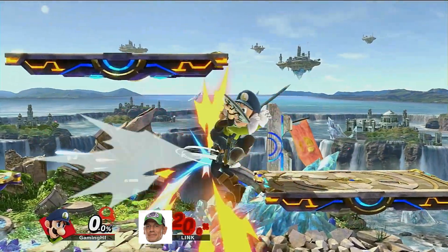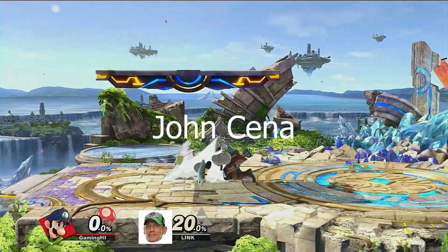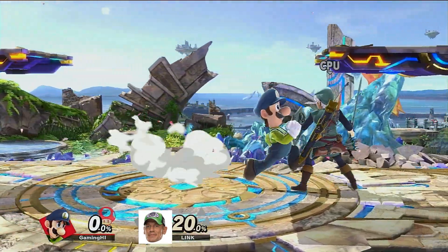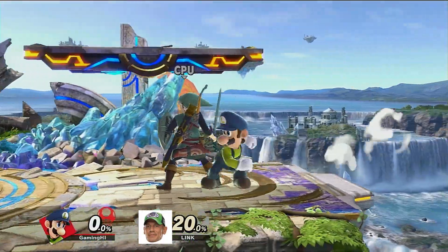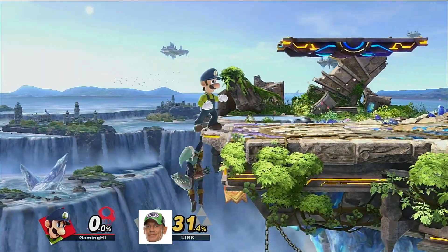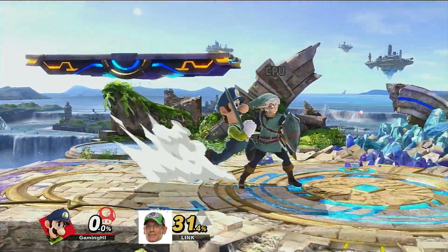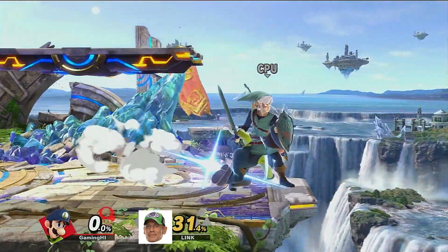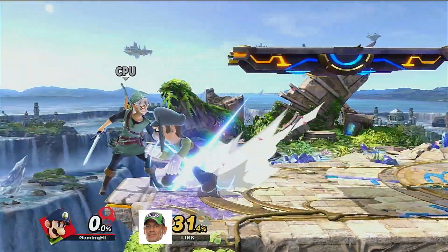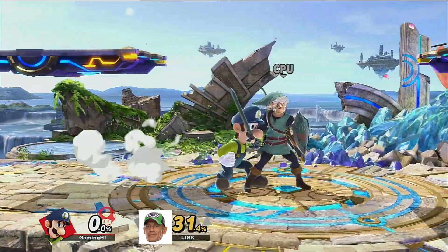Next thing, you're going to want to basically just get Link over here and you're just going to want to dash in front of him and just do this at least 5000 times. So you get him here and you just keep going, then roll behind him, and then do the same thing at least 5000 times.